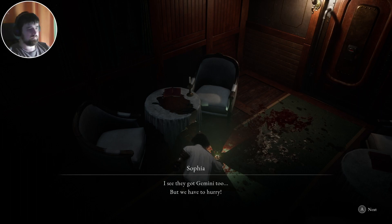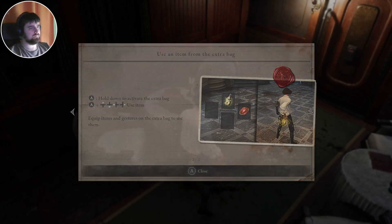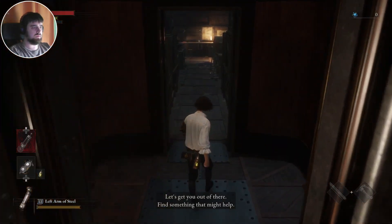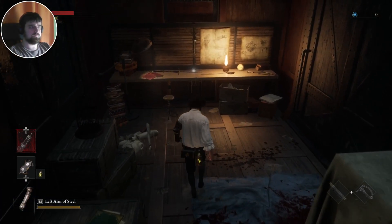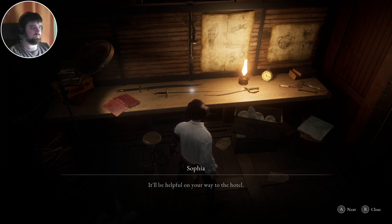I have to hurry. My name is Sofia. Please come to Hotel Krat and I'll explain what's happening. Jiminy, please escort him to the hotel. Okay, it's how to use items — let's find something that might help. But the streets are not safe. Arm yourself with one of the weapons over there. It'll be helpful on your way to the hotel.